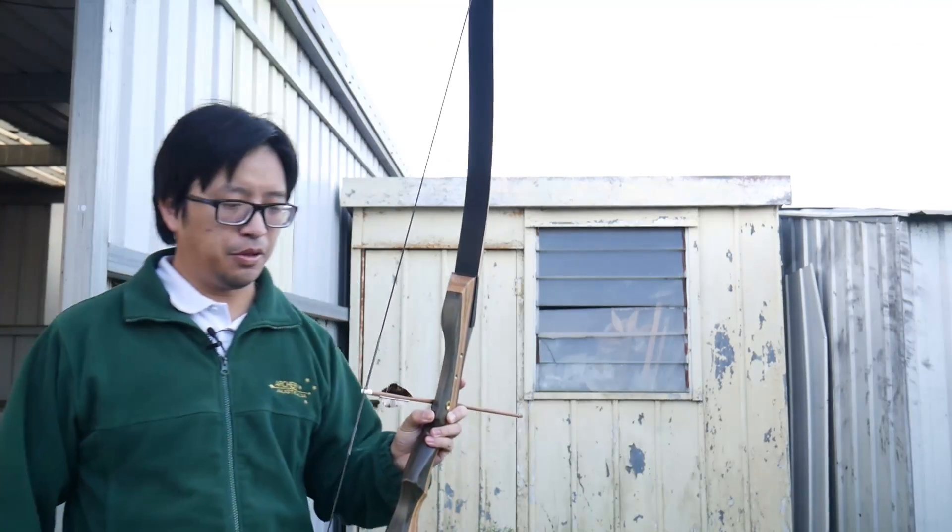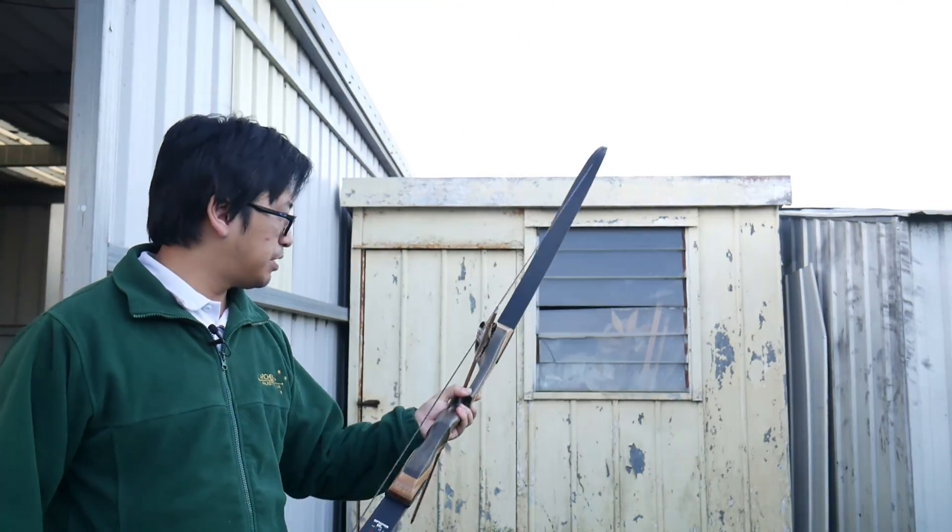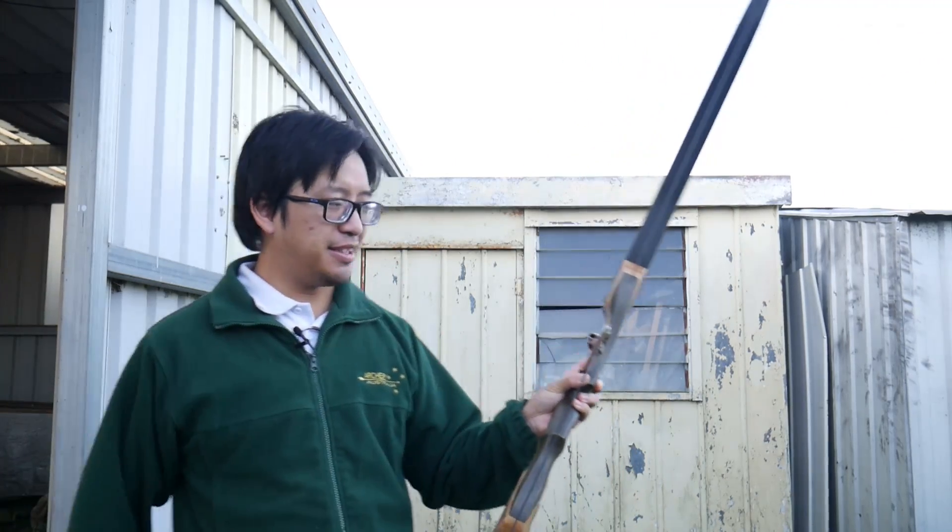In looking at the archery used by the main character Ellie, our protagonist uses a bow that's not unlike this one — it's a simple bare recurve bow, so that much is easily understood.